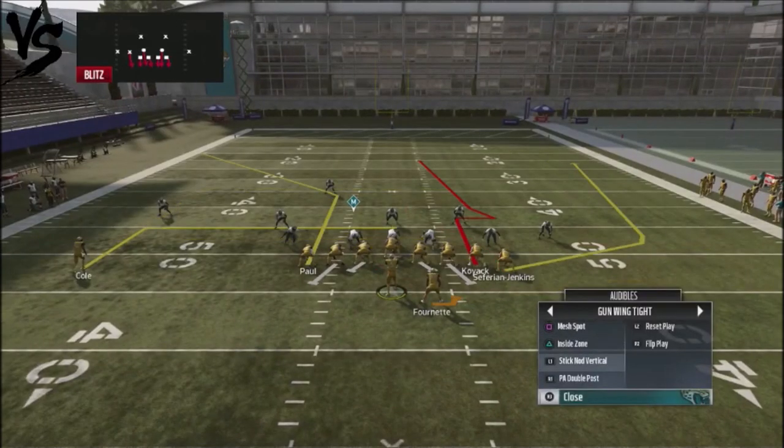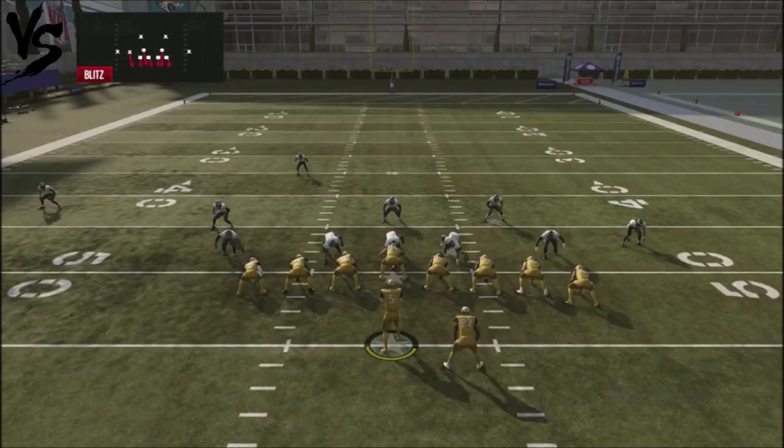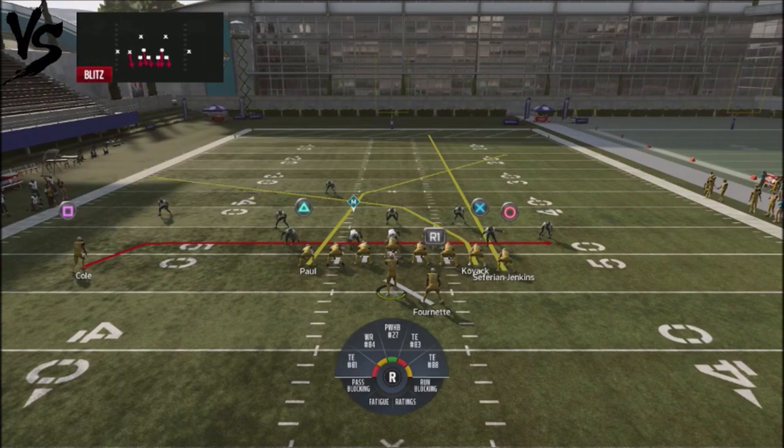With the play action double post, how we're going to set this play up is we're going to streak up our wide receiver and put Cole on the backhand side on a drag route. Cole's route along with Safeira and Jenkins' fly drag route should clear Paul for a really deep completion for 30 yards down the field. This is a good play to sprinkle into your running game because it's going to be very hard for your opponent to prepare for if he's playing in the box to stop the run.